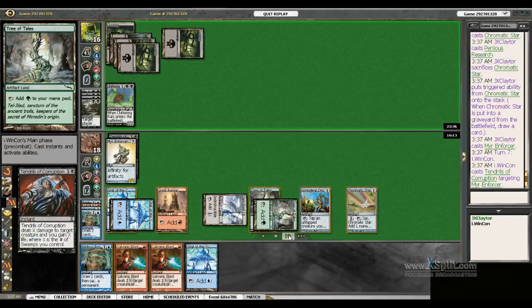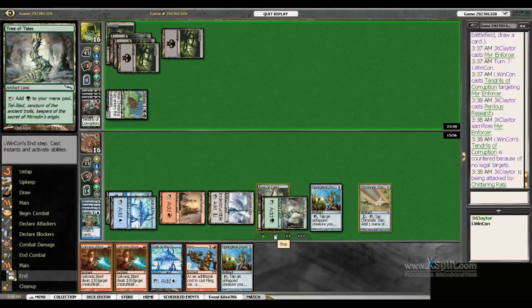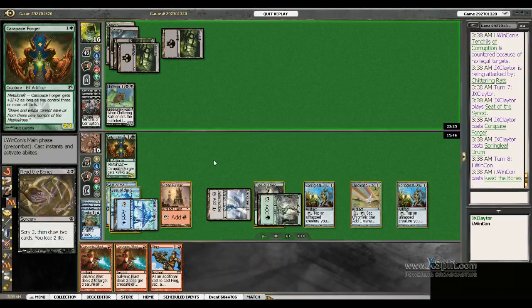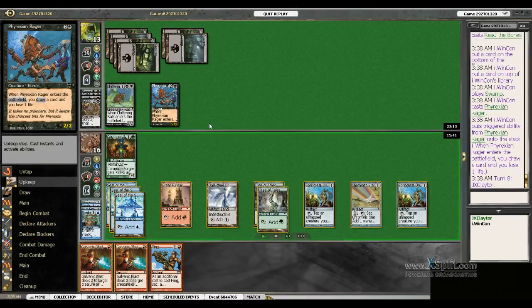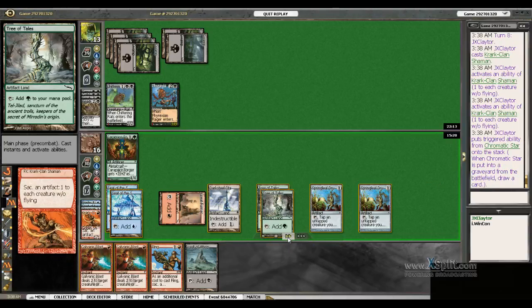He's got the Tendrils. I can either Blast my Mirror Enforcer or I can Fearless Research it. Let's see what happens. We research — we drew Fling, Springleaf Drum. He doesn't gain any life off the Tendrils. We'll take two from the Chittering Rats. There's a Carapace Forger — if this guy gets to live and attack and is unblocked, we are in a fairly good position. But he's got Rager. Shaman however gets activated, holds control.